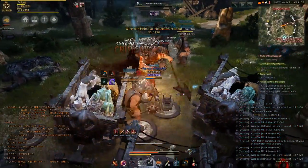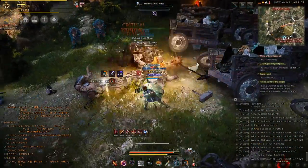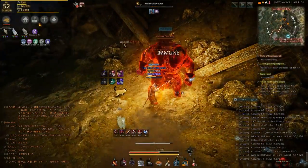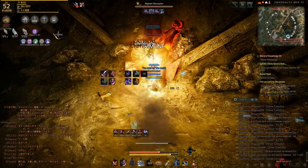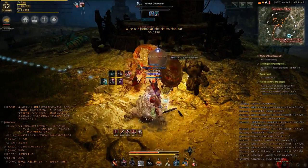South End Garrison has more overcrowded spots than Helmet's Post, and even though the mobs are higher levels, I find them easier than those inside the cave at Helmet's Post. Moreover, Helmet's Post mobs drop lots of useless items that can be sold to any NPC, while in South End Garrison you will get lots of exchangeable items. South End Garrison yields more gold and exp per minute as well as other random drops.